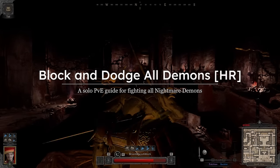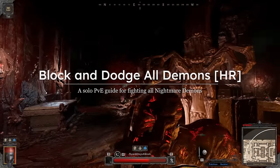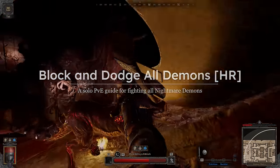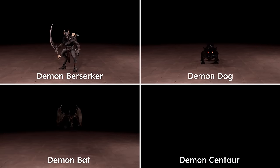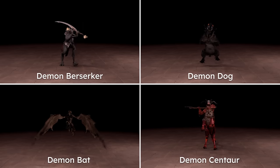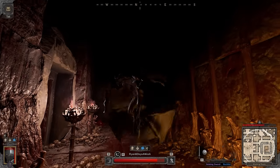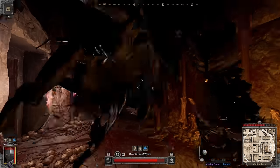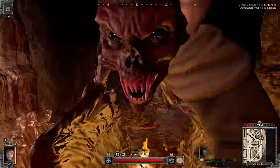What's going on gamers, it's Ryan six days a week, and today we're going to be going over how to block and dodge all the nightmare demons in high roller inferno. In this guide we'll be covering the nightmare demon berserker, demon dog, demon bat, and the demon centaur. If this is your first time attempting this, I suggest getting practice in the normal lobbies first, as the demons attack slower and deal less damage there.